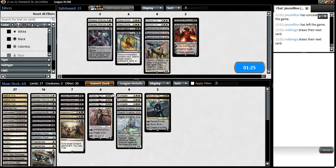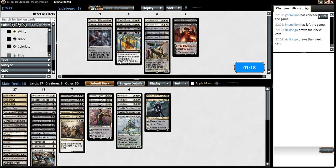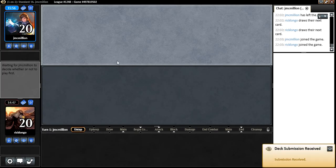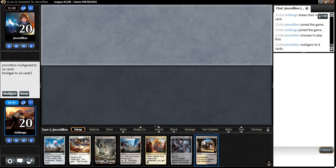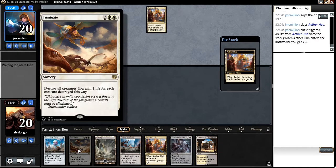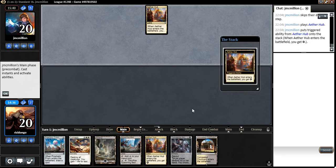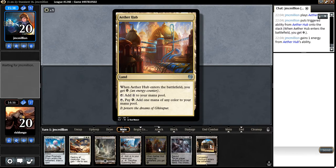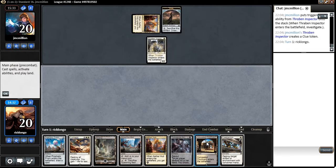He's gonna leave his removal spells in and they're gonna be bad against the Reality Smasher. Fragmentize is obviously good because it hits not only Panharmonicon but also the Copter. This hand is mighty fine — I'm gonna keep it. Prophetic Prism does a lot of good work here; for example, it's going to allow me to have double white to cast Fumigate, transforming one of my colorless lands into a colored land. Of course we do have Aether Hub, but if we draw into something like a Gideon, we have to waste the extra counter.